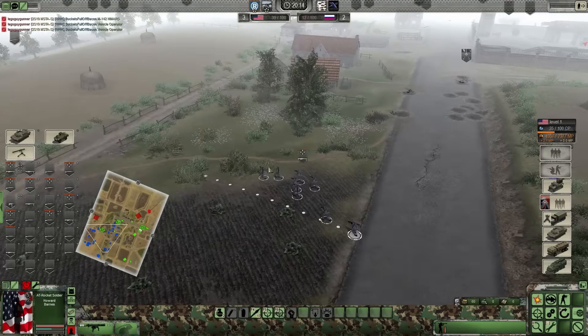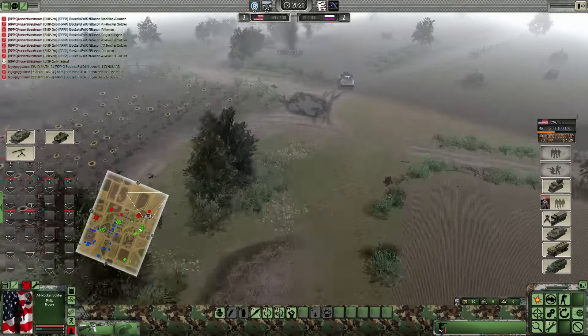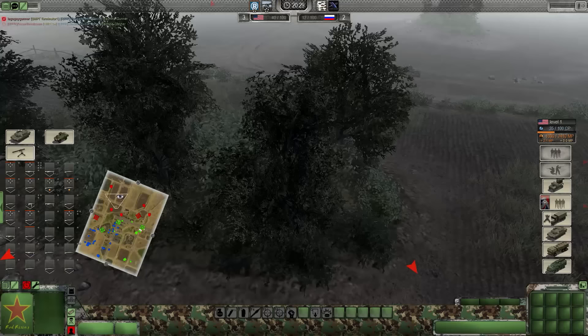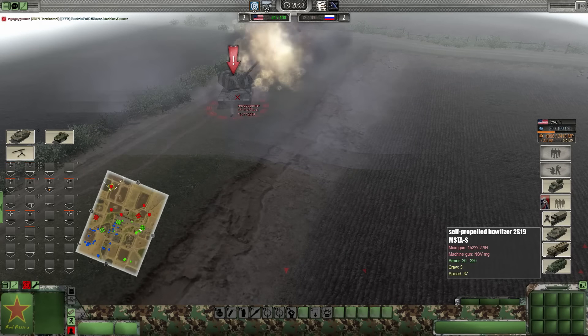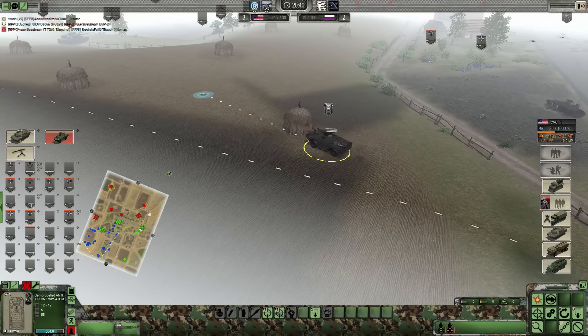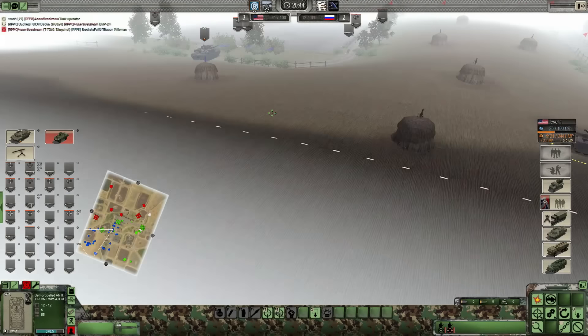They're going to start countering. We've got more tanks now - BMP-T Terminator 1 in the center, and slingshot on the left side. They've got counter artillery armed up - S-19 MSTA-S. Oh, they got my artillery - I didn't think that was going to happen. I told you. Well, I got the value out of it. That is true.